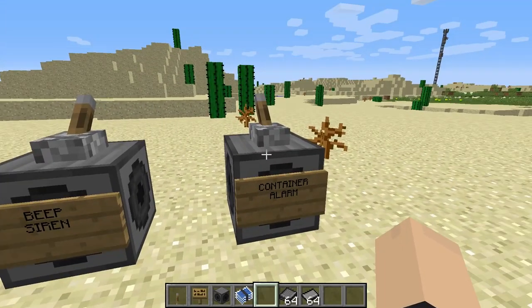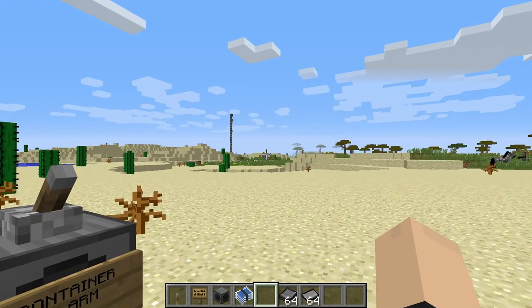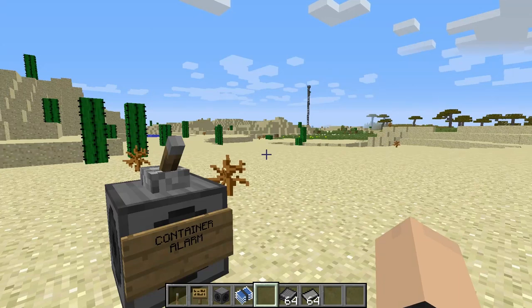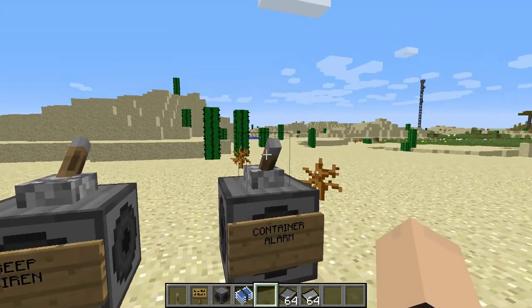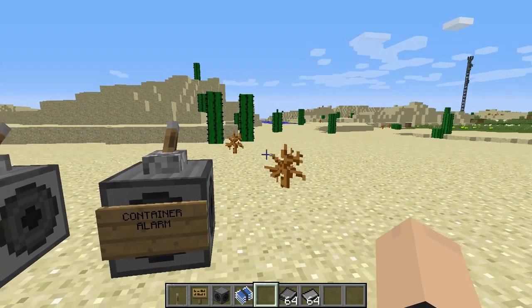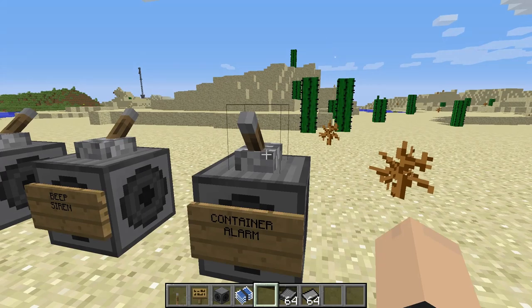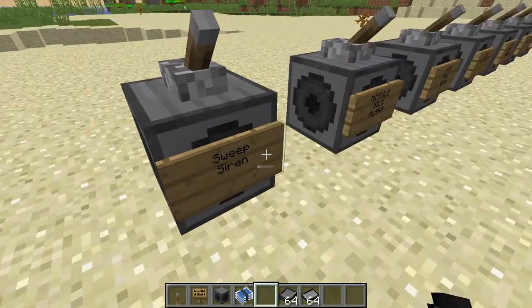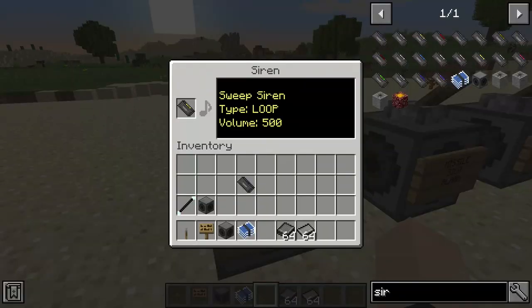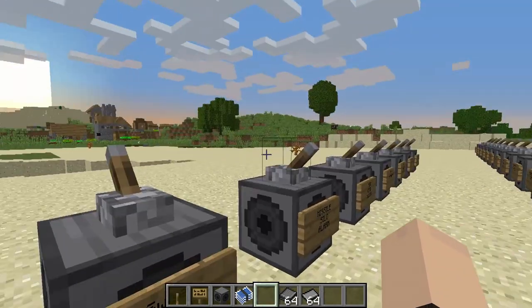Next one is the container alarm. This is the container alarm from — not Half-Life — Portal, I think. It kind of sounds like it's from Portal honestly. We also have our sweep siren, also from Portal.